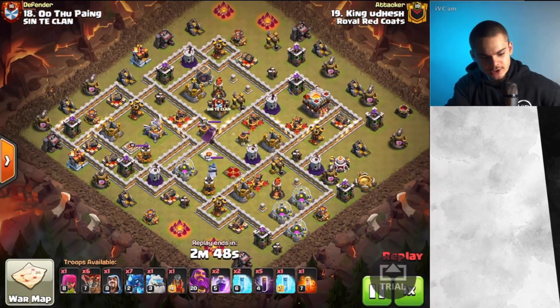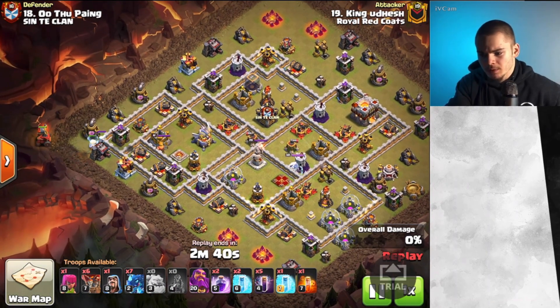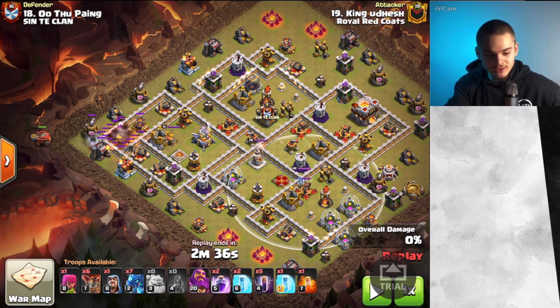The first attack strategy we're going to be going over is the E-Drag Bat with the Flame Flinger. The Flame Flinger at the moment is kind of broken, and there are always a couple of things you have to keep in mind when using it. One of the main things is going to be X-Bows — they are the only defense that can actually reach the Flame Flinger, other than something like the Eagle Artillery. So when you're using the Flame Flinger, you're looking for value, but you're trying to get that value out of the range of X-Bows.